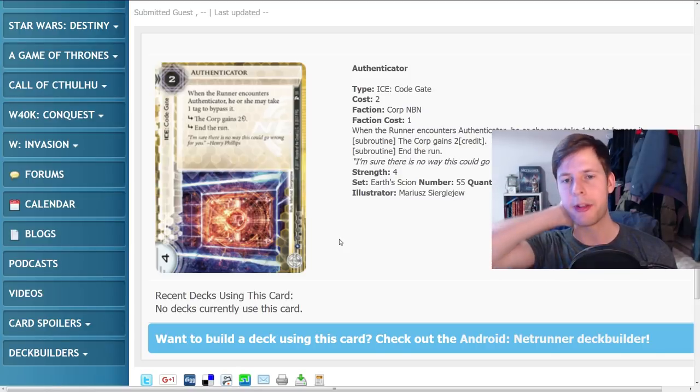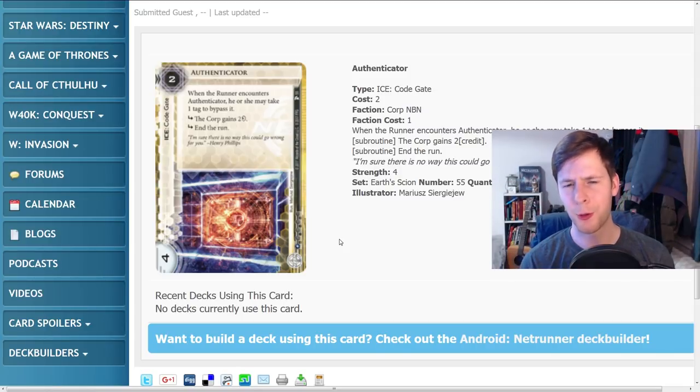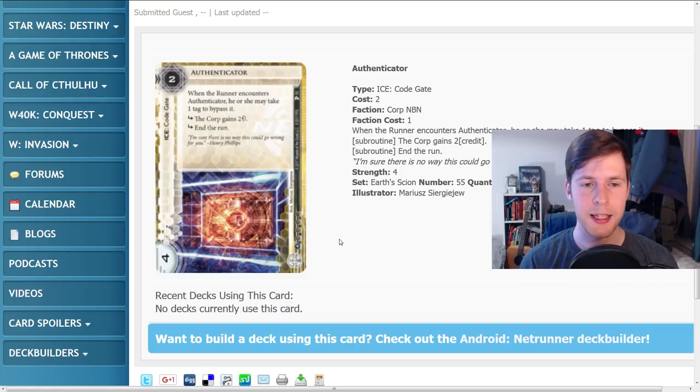Back to Card Game DB, we have Authenticator — this is an NBN code gate. It's two to rez, four strength. That's a nuts ratio. It has two subroutines: the corp gains two credits, and end the run. Those are really good. But it says when the runner encounters Authenticator, he or she may take a tag to bypass it. It's also only one influence. I really like this card — it's really, really good.